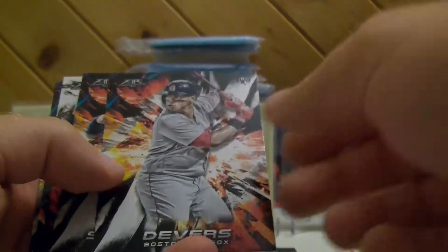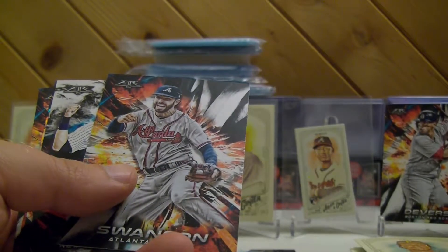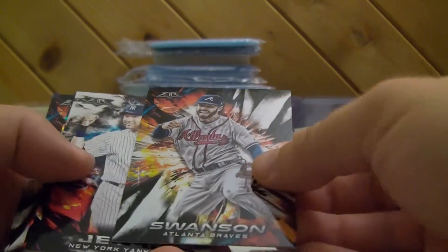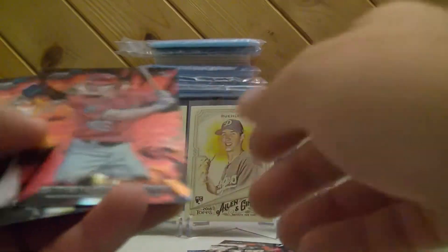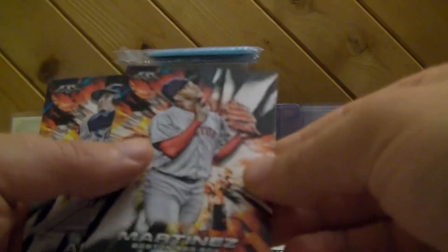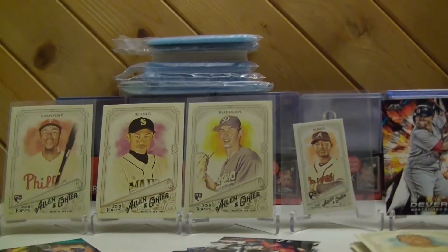Oh, Rafael Devers rookie card! Yeah, put Rafael Devers up there now. Swanson, Jeter — Jeter's good but Jeter doesn't play anymore. Stevenson rookie. Oh, I got Pedro — one of the best pitchers ever. Willie Adams, and that's it guys.